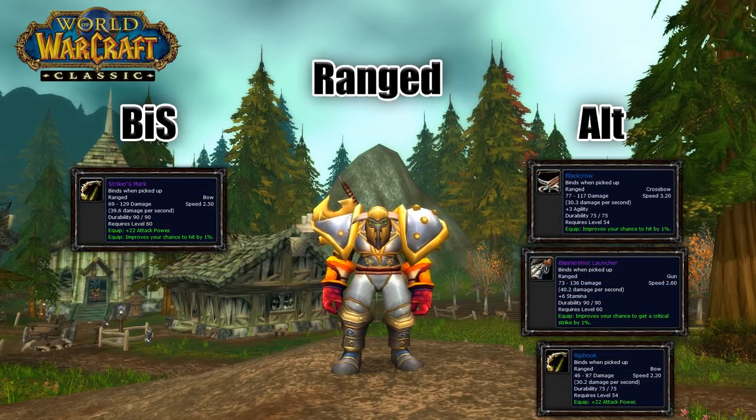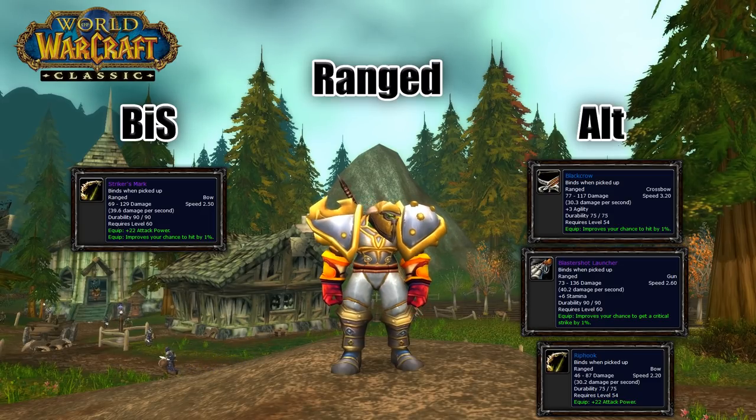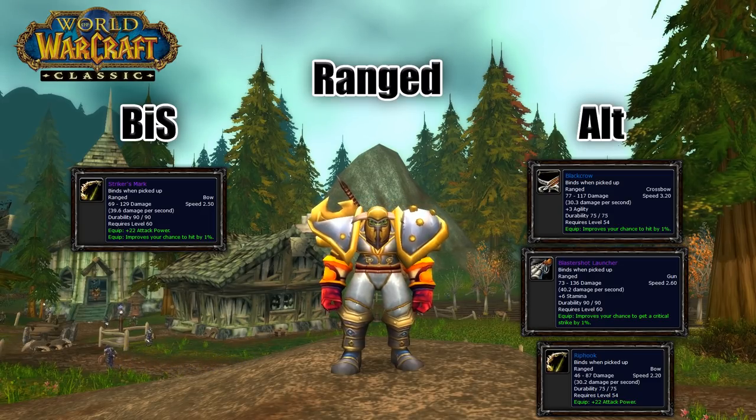For your ranged slot, Striker's Mark has a good amount of attack power and 1% hit chance, and it drops off of Magmadar in Molten Core. If you need the hit, this is the best bet, but an easier option for hit is Black Crow. If you don't need the hit, then you can go with Blastershot Launcher or Rhok'delar.